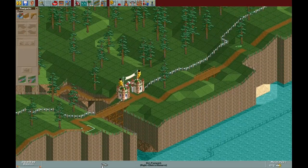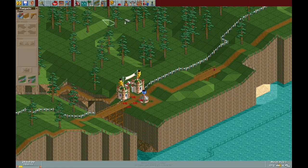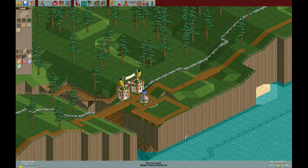Hey everybody, welcome to the next Rollercoaster Tycoon Deluxe Park playthrough. Today we're finally making our start on Corkscrew Follies, also known as Added Attractions, which is the first expansion pack for the original Rollercoaster Tycoon game.